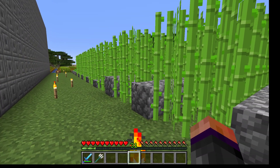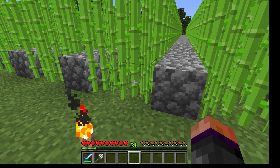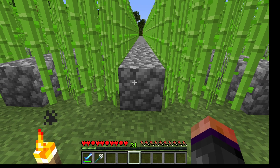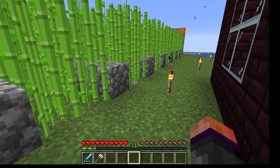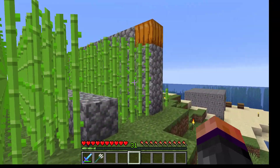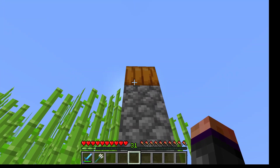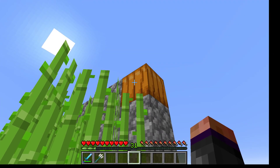Sugarcane has to grow on a dirt or sand block that is adjacent to water, but the sugarcane block doesn't have to be adjacent to water itself. So I've covered the water with blocks to make it easier to walk in. Over here at the end, each row is separated by a full wall with a light source at the top to keep monsters from spawning in among them.